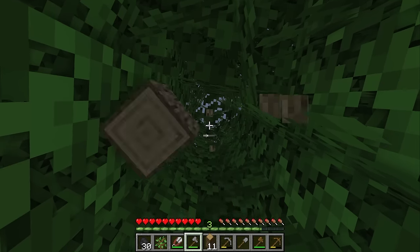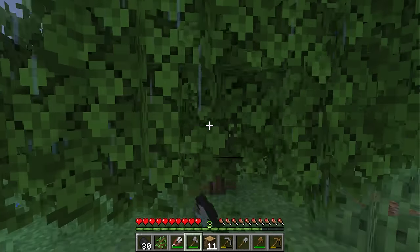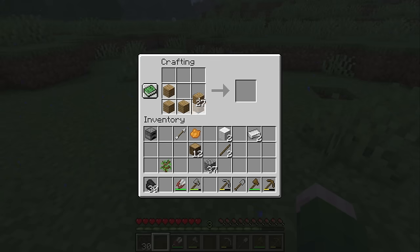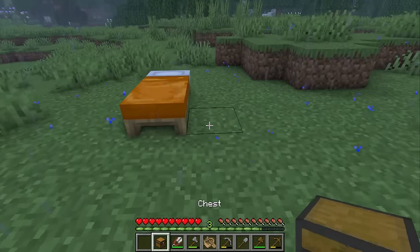And I also need some sticks to make torches so we can light up this area to mark it as our general base. I always find that's really helpful especially if we get lost in the night. Alright, one boat and a bunch of torches. And since I plan on staying around this area, let's make a chest so we can put some of the items that we don't need in it.